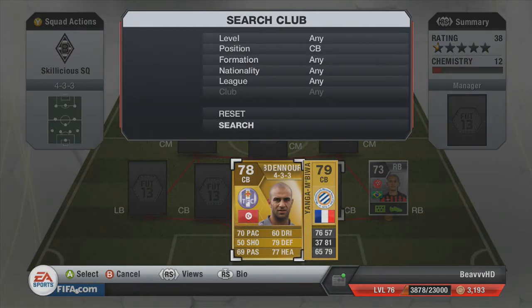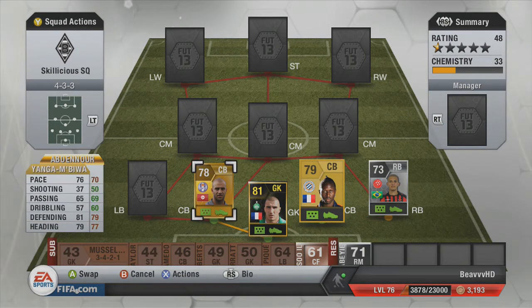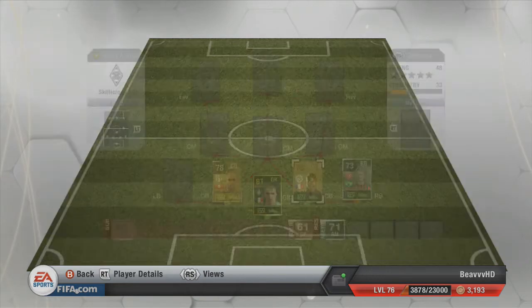We have both centre backs. I'm not even going to try and pronounce either of their names because I will definitely mess them up. But they are very good players. I've used the French centre back before — I do believe it was my very first Skillicious Squad. The French centre back cost me 1,600 coins. He's quite tall and a good player. The other centre back cost me 700 coins — basically discard value. The French centre back has gone up in price; when I originally had him he was around 500-600 coins. But look at his stats — very, very consistent. Six foot, decent height, and with that pace, defending, and heading, he's an all-round bit of a beast.